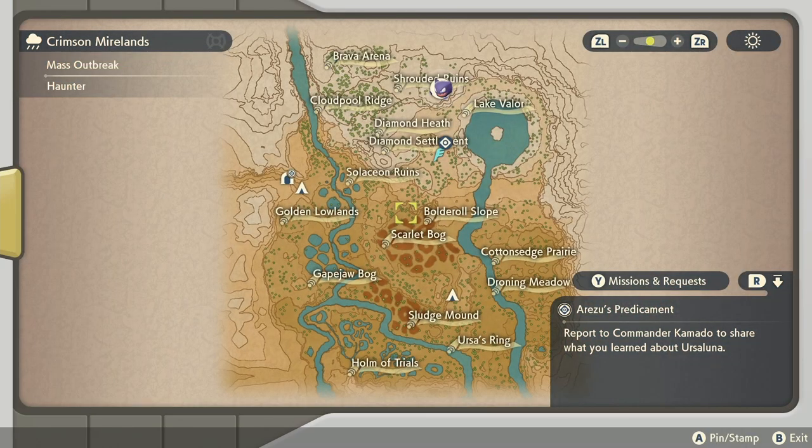We're going to be heading over to the Crimson Mirelands. It is right around Diamond Heath. If you have the Diamond Settlement unlocked, it's going to be the fastest way to get there. You'll fast travel to Diamond Settlement and run up this way.